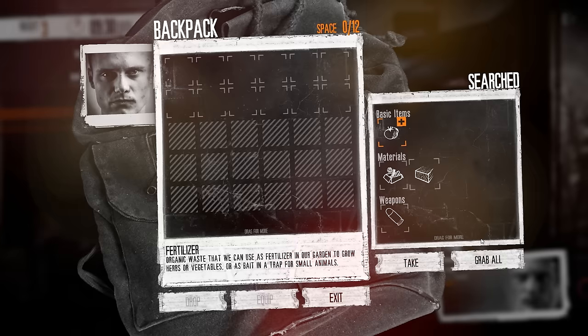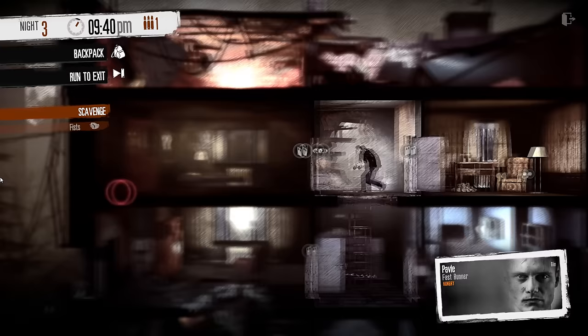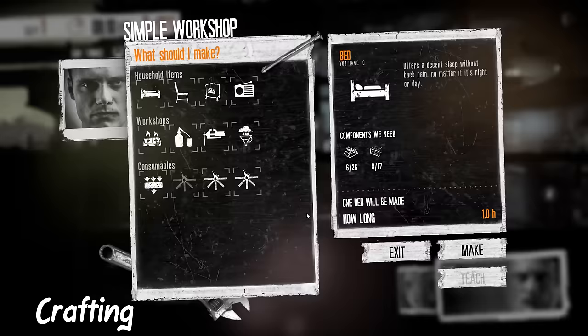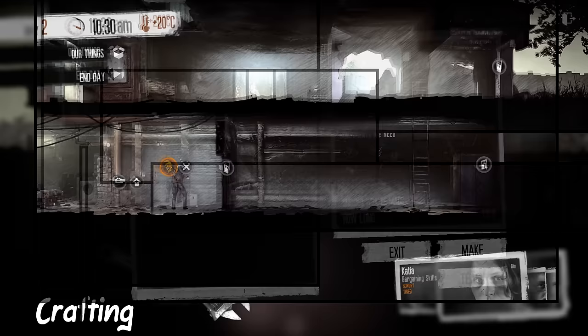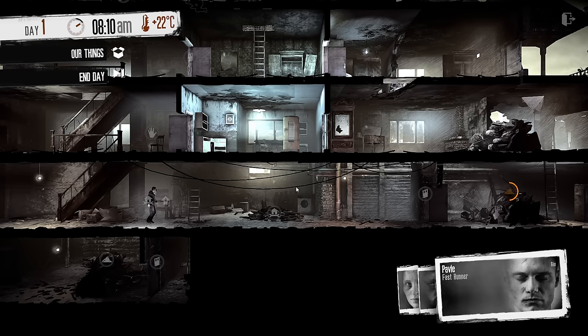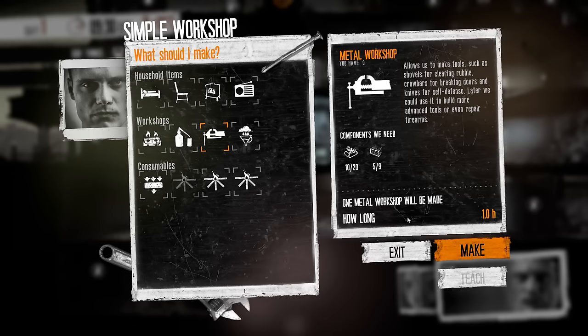In any good survival game, there should always be a crafting mechanic, and thankfully this game has it. On day 1, you start with a basic workshop, which can be used to set up other crafting stations such as a garden, metal workshop, and herbal workshop. All stations can be upgraded into their advanced versions for more benefits and new craftable items. Some items are instantly made once set up, and some have a setup time and a separate wait time. Every item has a cost and requirement — if you need a full list of items and their requirements, I'll leave a link in the description.